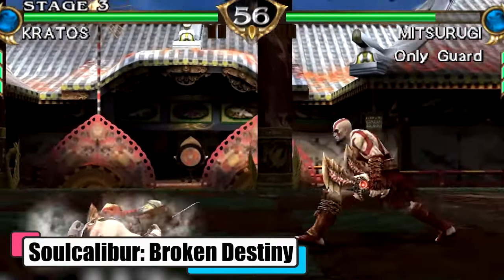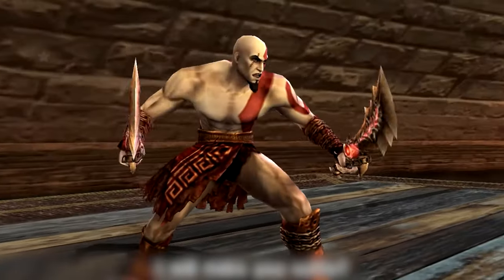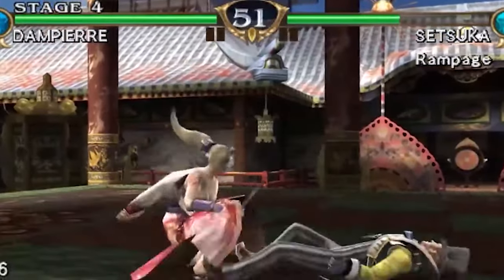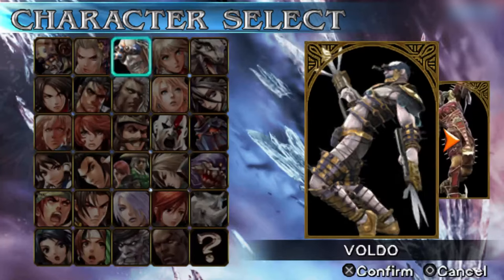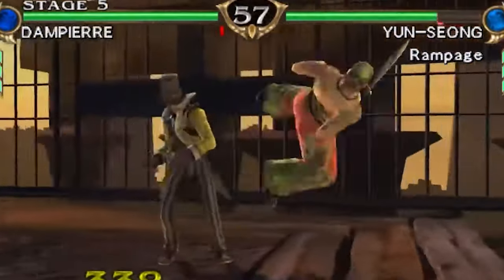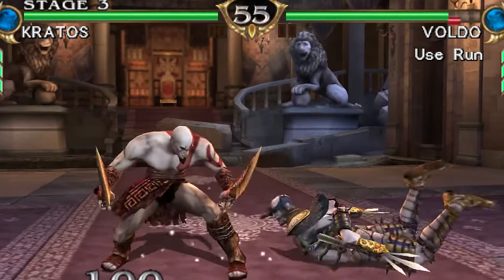Soul Calibur: Broken Destiny is a rad fighting game in the Soul Calibur series, developed for the PSP — like Soul Calibur 4's younger, cooler sibling. The game brings in 28 characters from the Soul Calibur series and introduces two new faces: Kratos from God of War and a new original character, Dampierre. Gameplay-wise, they tweaked a few things from Soul Calibur 4 — the muscle adjustment feature is gone, but now you can play around with how your character's gear fits, adjusting rotation and size of items. Quick match lets you pick AI opponents, and winning gives you unique titles. Graphics-wise, Soul Calibur: Broken Destiny is pretty slick for a PSP game — character models are super rich in detail, animations are super smooth, like they crammed a console game into a handheld without losing the visual flair.